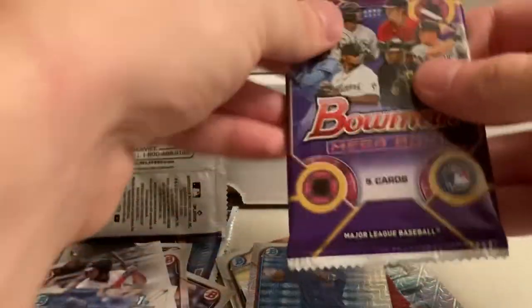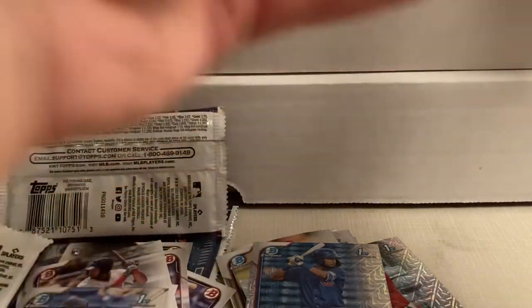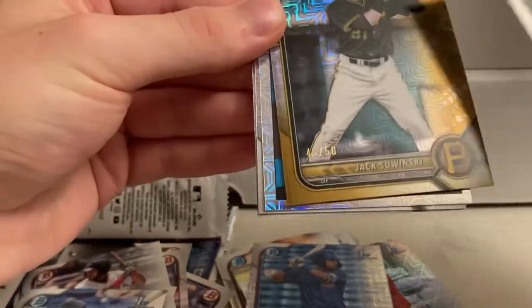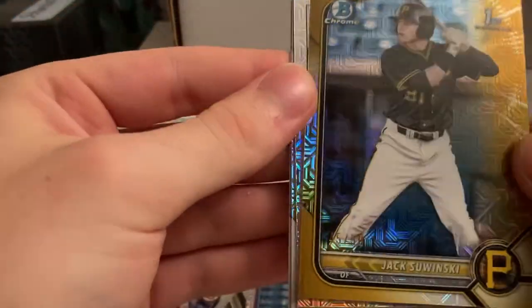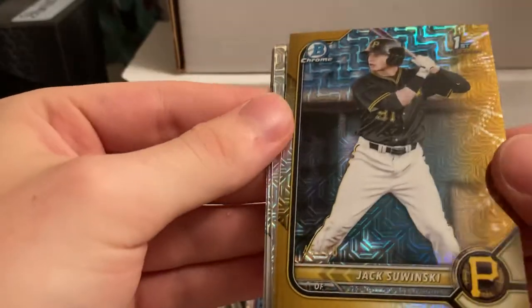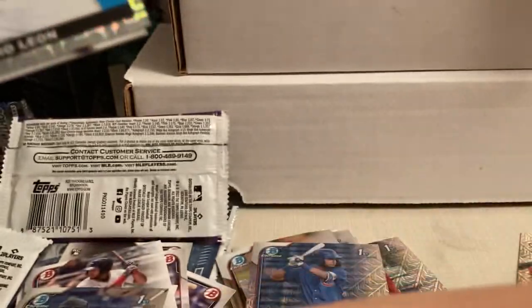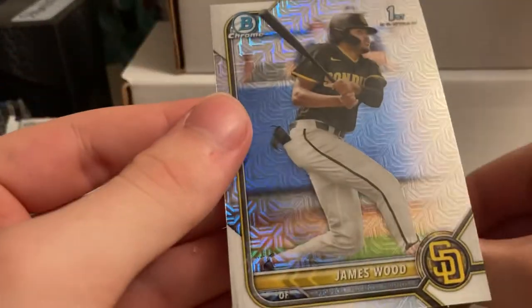Let's just do the next pack. And a gold Jack Sawinski out of 50 — no way! This is an awesome box. Pedro Leon, Dory Lorenzo, and James Wood — he's good also.